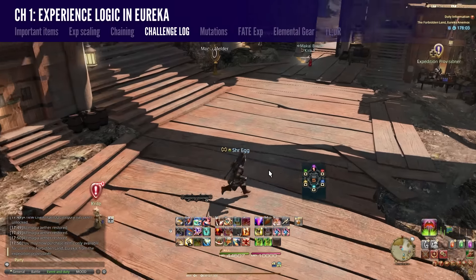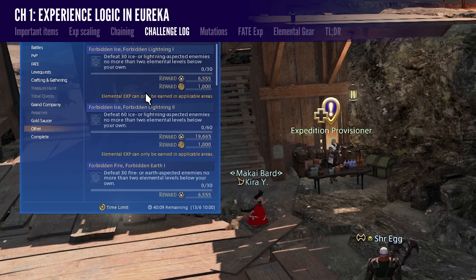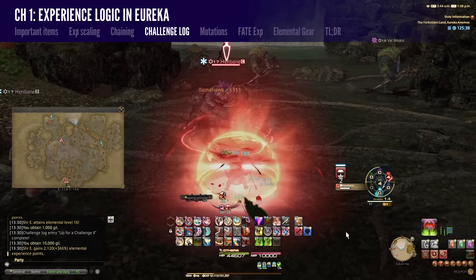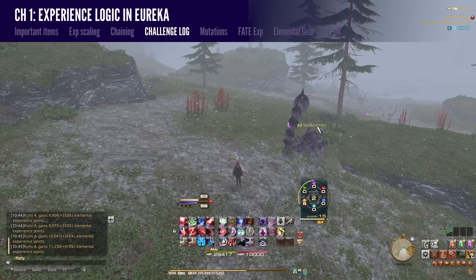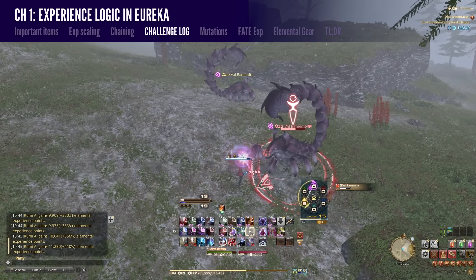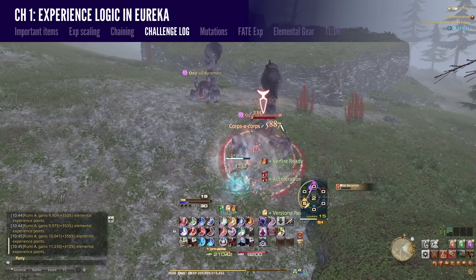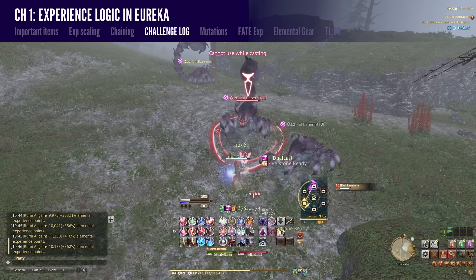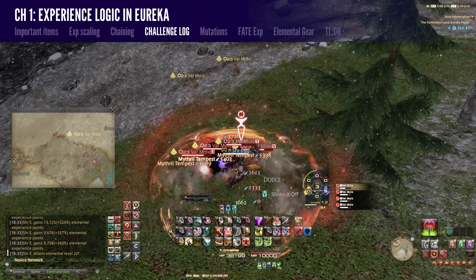Once you finish your first quest in Animos, you'll unlock the Eureka portion of the challenge log, located under the Other section. It resets weekly every Tuesday at 9am server time. This will significantly help you boost through several levels and can be used strategically for the more grindy level ranges. Generally, keep the Tuesday reset in mind. If you're starting the grind late in the week, finish the challenge log quickly so you don't waste experience. If you're starting on a Wednesday, try to delay finishing as many categories as possible until later in the week, because the challenge log experience scales with your own level, and some level ranges are slower than others.